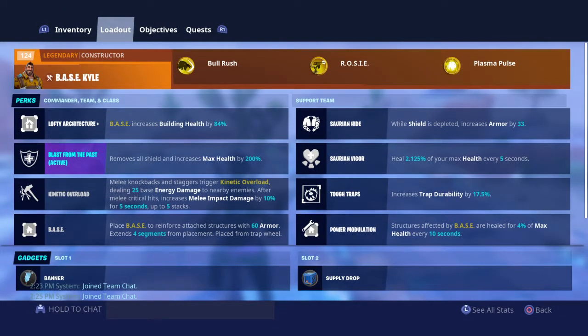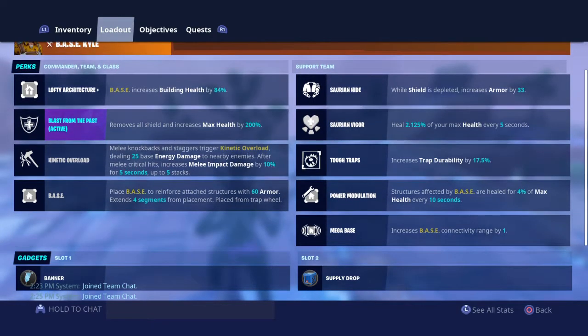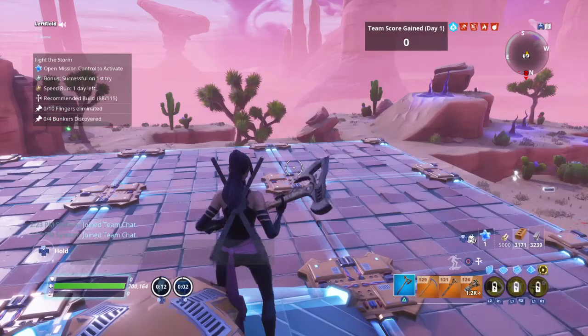Hey guys, Draven here. I'm gonna try to do this jail build on an atlas mission. I changed my build a little bit to be a little more tanky because I'm not gonna leave for a while. I run lofty architecture, blast from the past with shield and health, tough traps, power modulation, and mega base with a supply drop and a banner.